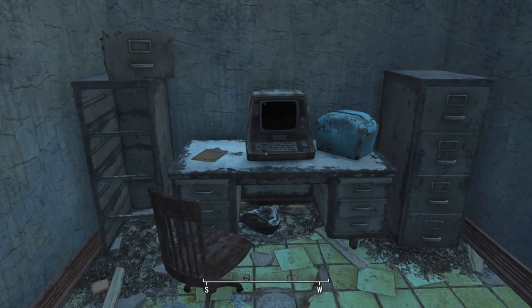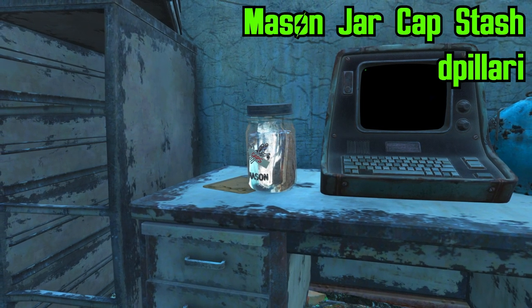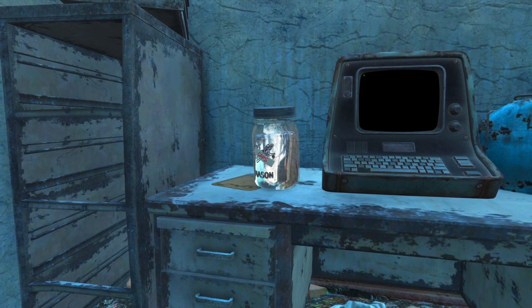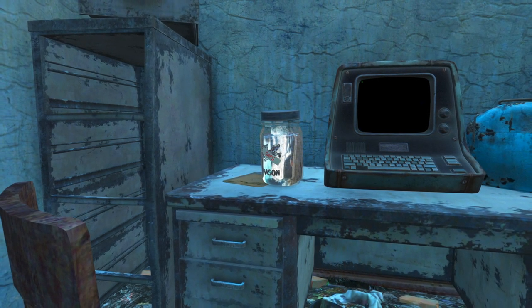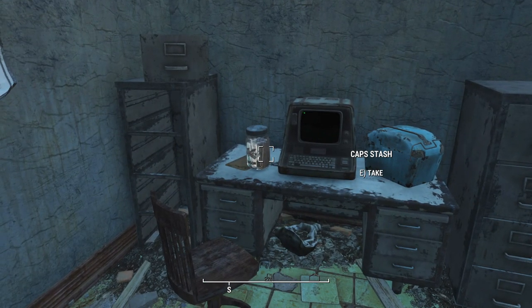It's a really simple and amazing mod, and I'm surprised I've never seen something like this before. For the visual side of things, we're going to be using Mason Jar Cap Stash by D Pilari. D Pilari has done it again with another beautiful retexture — and in this case an actual re-mesh — which is going to completely change those cap stashes into these cool little mason jars.